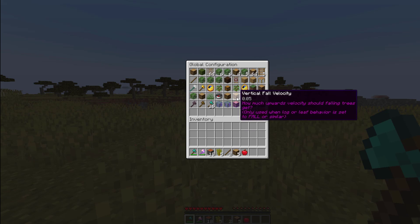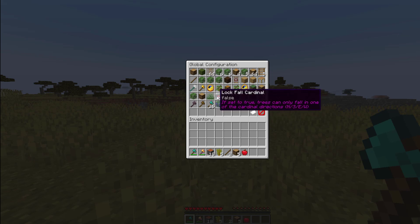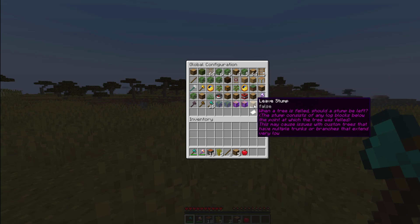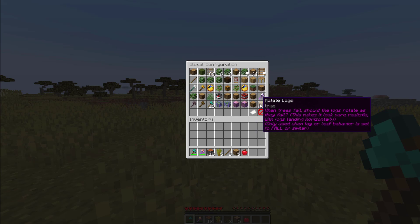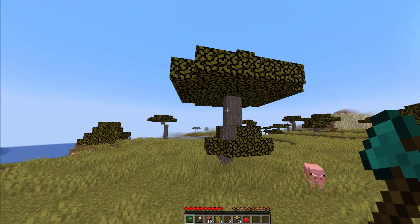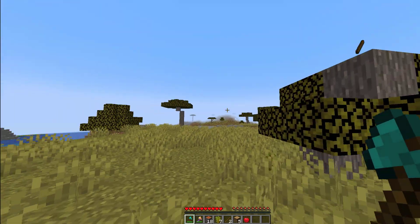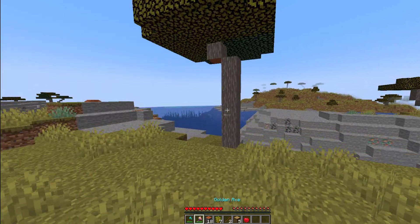Then you have the vertical fall velocity — how quick do you want the tree to fall — and the directional fall velocity. There's absolutely a ton of things you can customize in here, though most of it you probably don't want to edit as it's already set up pretty well. Do you want to leave a tree stump? Yes or no. So we can turn that on, set to true, hit back, and then if we go to a tree and destroy a block, there is a tree stump left. And there we go.